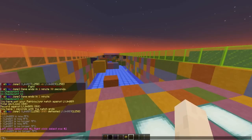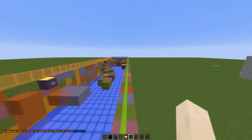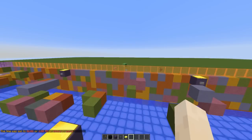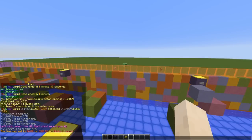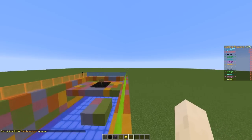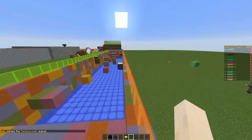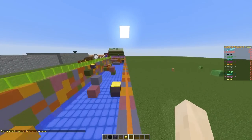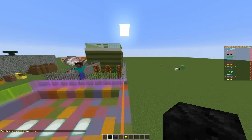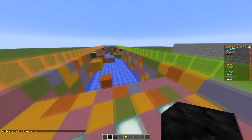Hey guys, welcome to another plugin tutorial and today it's on Rainbow Jump. This is a really awesome minigame that you can download free off Bukkit. Let's get into the game to start with — if we do /jump and then join we will be put into the queue. On the right you can see a scoreboard counting down from 33 seconds. This plugin uses the Battle Arena API, similar to the plugin I used yesterday, which is made by the same developer, and it's very very good.